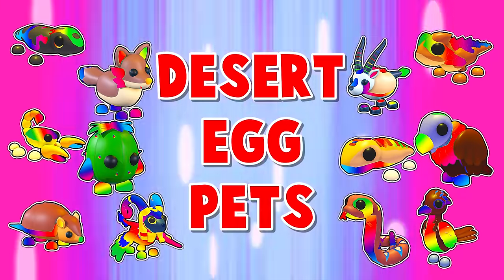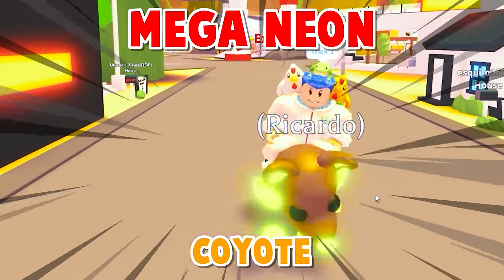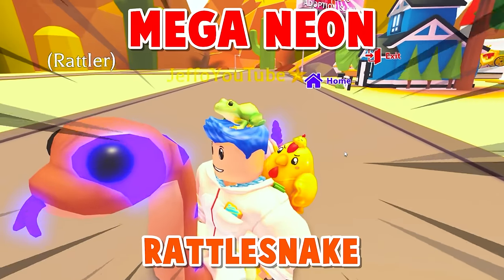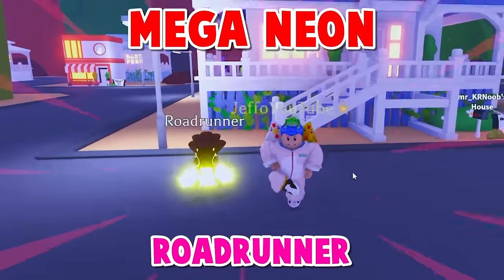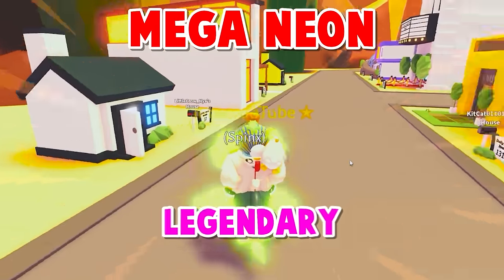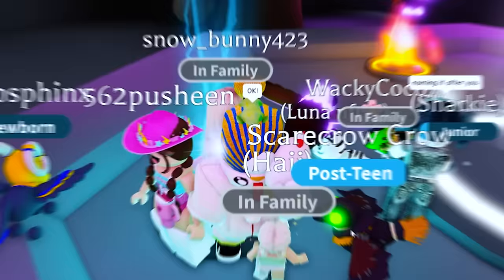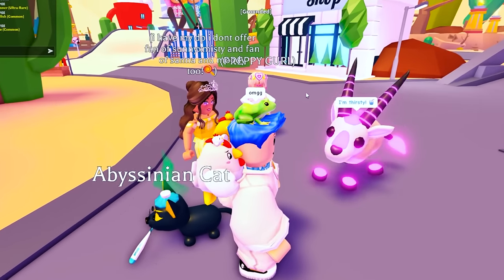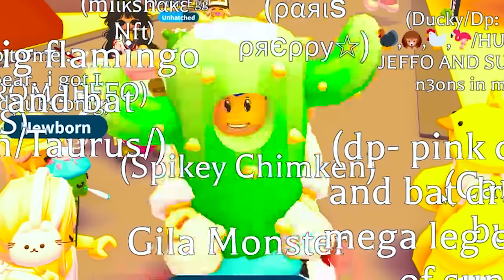I made all 12 Mega Neon Desert Egg Pets in Adopt Me, including the Sandfish, Mega Coyote, Mega Armadillo, the cute little Mega Gila Monster, Mega Rattlesnake, Mega Thorny Devil, the stylish Mega Oryx, Vulture, the adorable Road Runner, the Deathstalker Scorpion, and of course the Mega Neon Legendary Cryo Sphinx and Mega Neon Legendary Cactus Friend. We make every single Mega and show off all the different Mega Tricks for each pet. Make sure you watch until the end to see the coolest Mega Neon Tricks in the game.